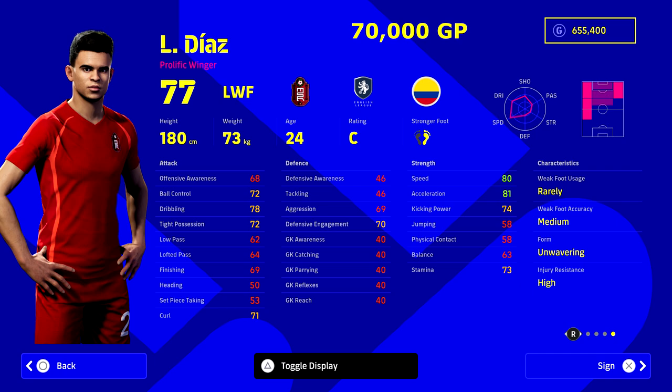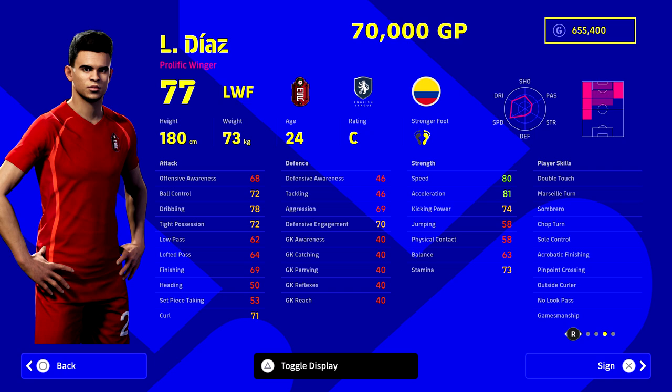Next up we've got Diaz, who has been lighting it up for Liverpool since he signed. At 24 years of age he fits in with a young squad, and he's got unwavering form so his rating and form arrows are going to be high. He's got a really good base of the main stats you need for a winger — 78 dribbling, 80 speed, and 81 acceleration. It's not just about speed; dribbling needs to match your speed and acceleration. If you've got a player with 80 speed, he needs to have around 80 dribbling and 80 ball control, so you do need to be clever in how you choose players on the wings.